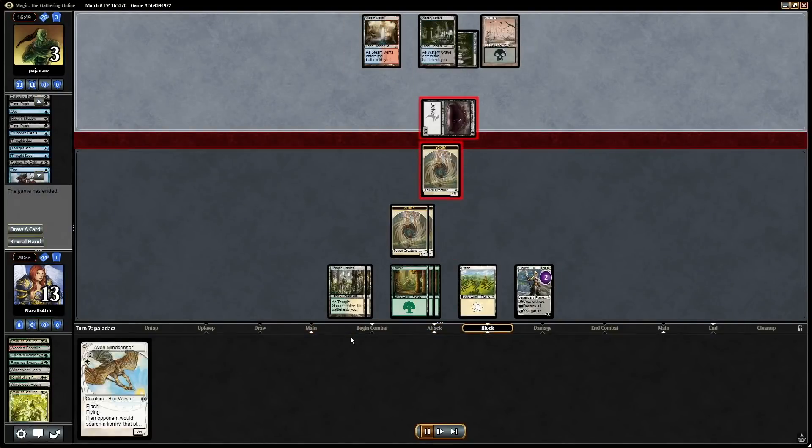The opponent attacks Elspeth, we chump block. They're at three, we're only threatening two points of attack, so if we attack to one and they draw Temur Battle Rage they can potentially attack back. Often you can read a concession for information — if they concede here it might mean they don't have Battle Rage. I take that to mean they don't have it. But we had them dead anyway because we had Mind Sensor — end step Mind Sensor, attack for lethal, make three tokens if they have any way to survive.